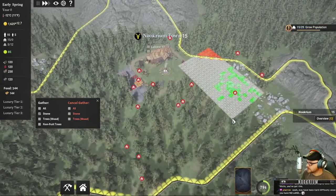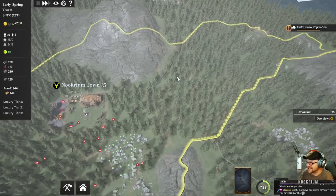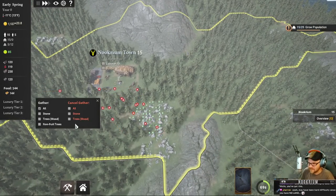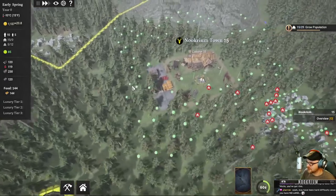So we're going to grab some stone. I think we'll probably have a lot of stone. We'll grab that province over there. We'll grab some non-fruit tree wood - I don't think there are any fruit trees around here - and clear out all these trees clogging up my view.